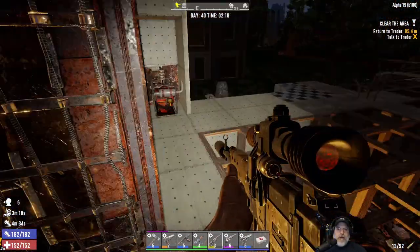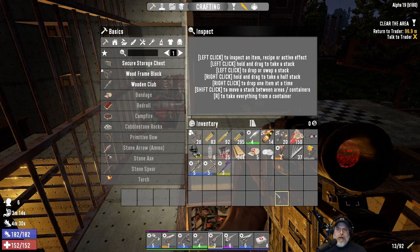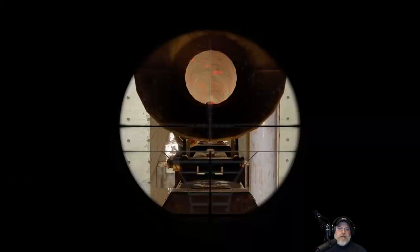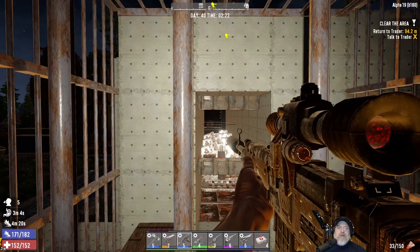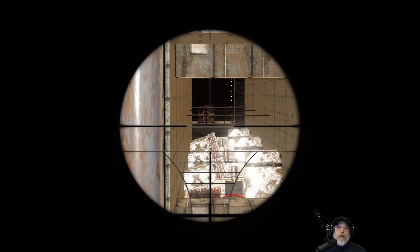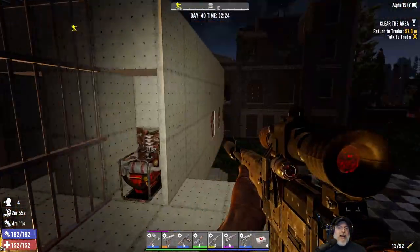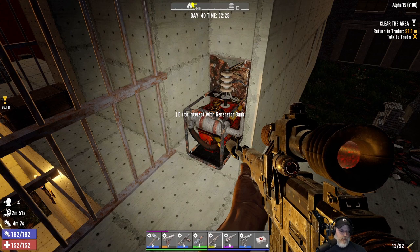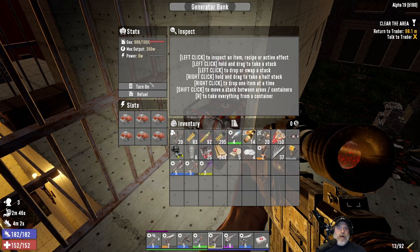There is one thing — I think we had a screamer banging on the base, but let's not actually mess with that. What in the world? There's like a hatch all the way across the way in that building — how did that hatch get over there? I'm not going to bother trying to repair that until right before Horde Night, because we'll probably get more screamers coming in and they will cause problems.